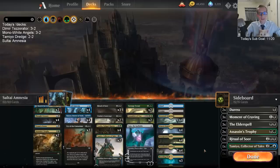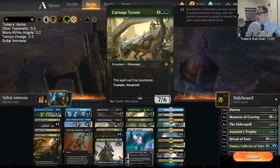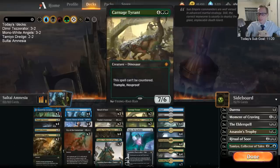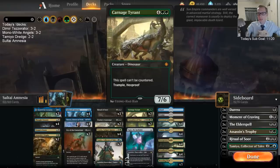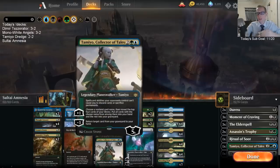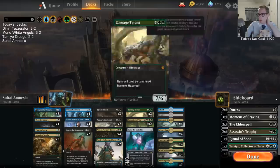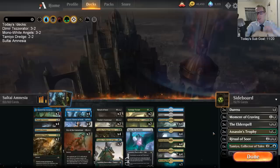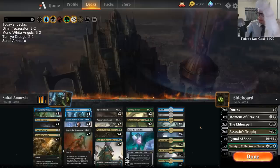We had Bontus in the deck last time as another way to sacrifice Amnesia, but I'm taking those out for Carnage Tyrants because we need a good way to win games, and I think Carnage Tyrant can do that. I like not really turning on any creature removal from our opponent. We also have Tameyo in here that can return Carnage Tyrants that get discarded, and Ugin can end games as well. That's basically our win condition — it's a pretty sweet control deck.